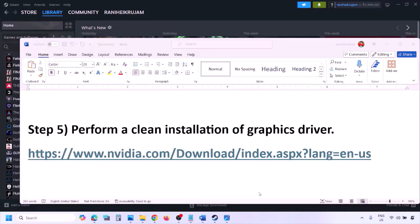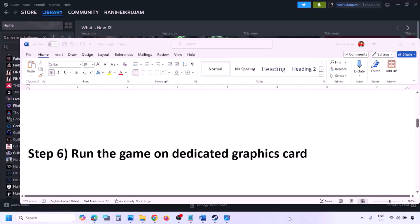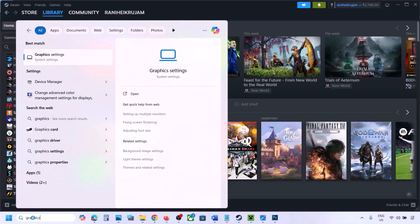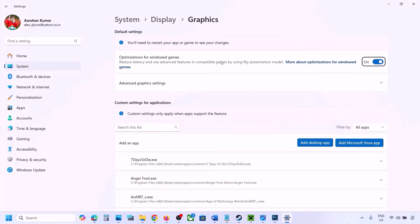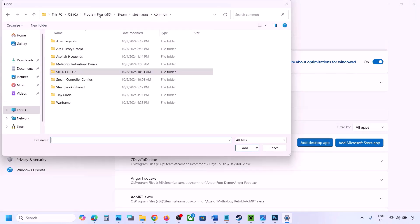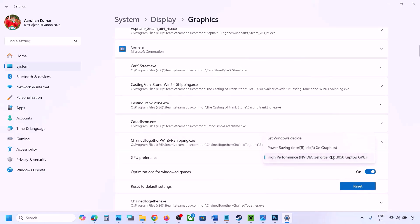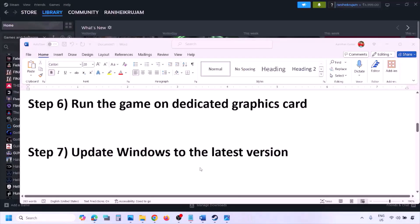The next step is to run the game on the dedicated graphics card. Type 'Graphics settings' in the Windows search box, click Add Desktop App, browse to the game installation folder, select the game exe file, find the game in the list, click the dropdown arrow, select High Performance, and choose your dedicated graphics card.